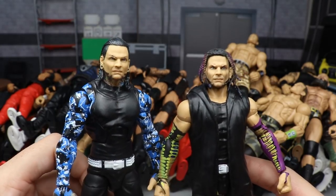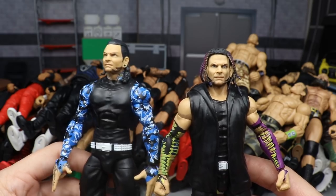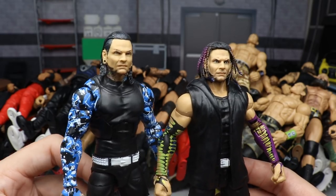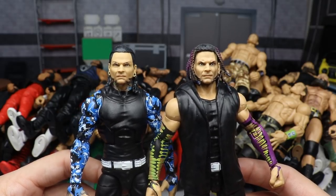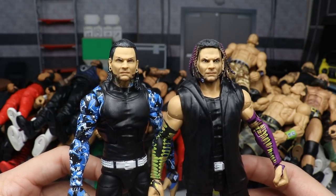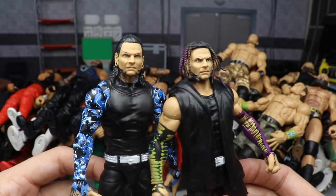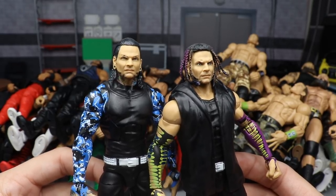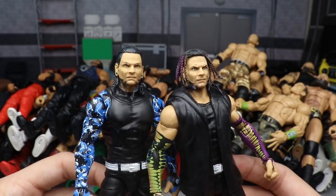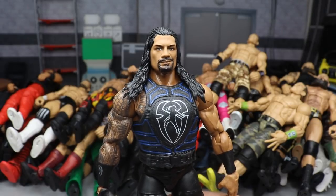Moving on to Jeff Hardy — we have two versions. It's the True Effects version: the Basic 92 head sculpt on Elite 67, and then the Survivor Series Elite Jeff Hardy. Both are really strong head sculpts and practically the same. This one looks slightly younger, which is crazy that Mattel can capture that. I couldn't decide, so I went with both. For a painted face sculpt, I'd say the Entrance Greats or the Elite 71.